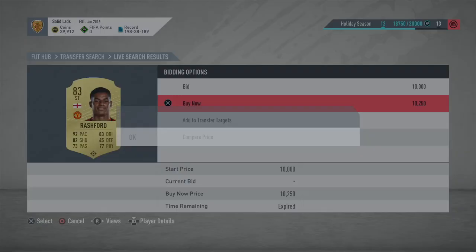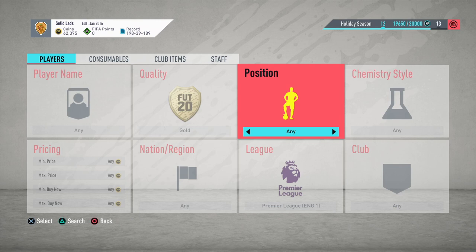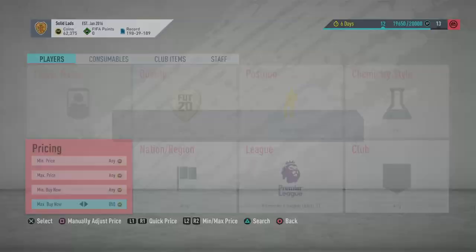The last filter is Premier League defenders — they have to be gold quality. You're going to snipe them for about 650 and sell at 850. As you can see, they go straight away. Come on — there's one at 550.